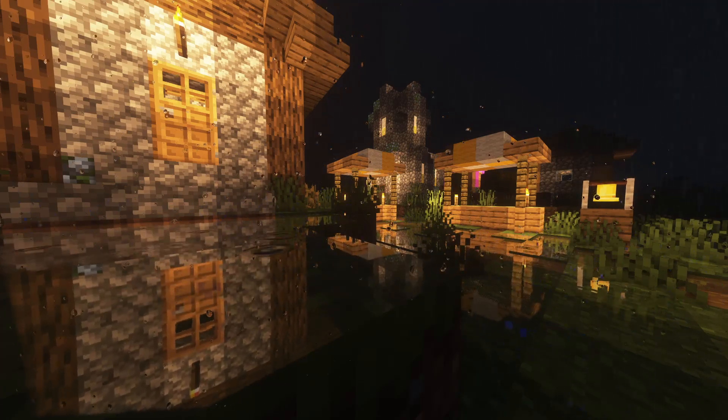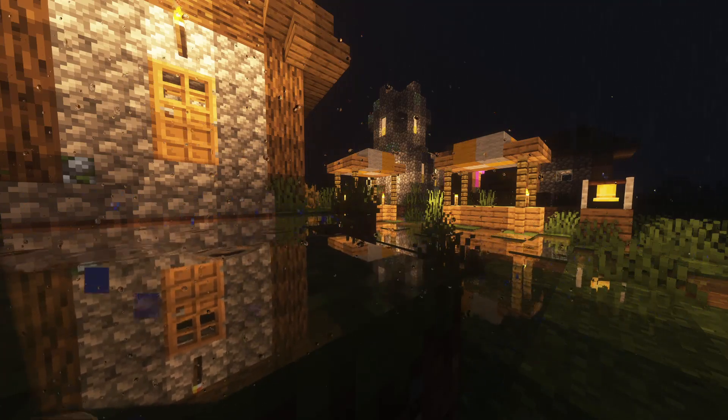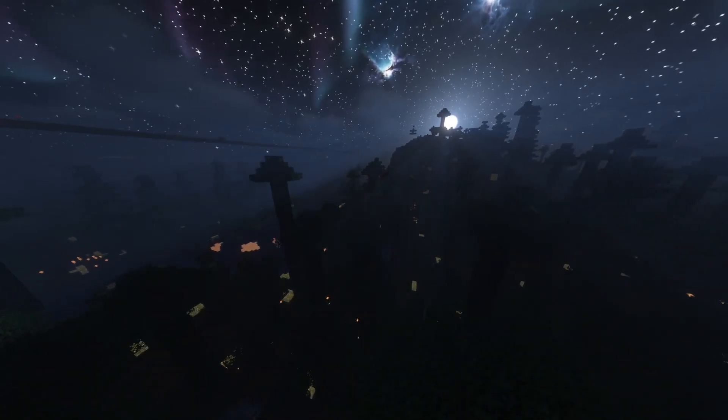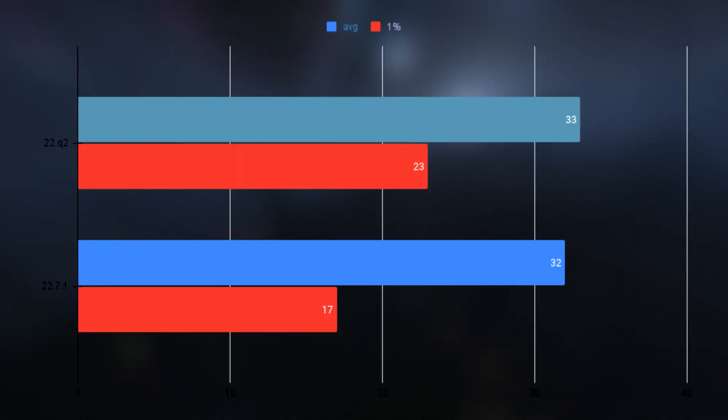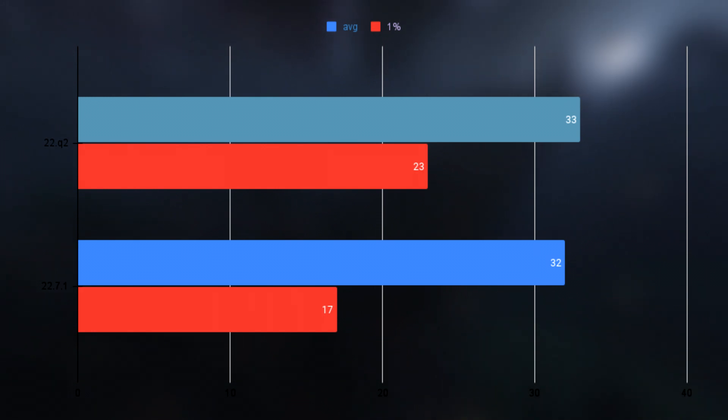I thought there might be some chunk streaming issues, so I did another benchmark with a static camera — the player did not move and no chunks were loaded during the benchmark. This time the old driver had an average of 736 and 1% lows of 287, while the new driver had an average of 916 and 1% lows of 446. So the moving benchmark consistently had a lower average frame rate with the new driver. I also briefly tested Minecraft with shaders, but performance was pretty much the same between the two drivers, with both around 33 FPS average and about 21 FPS 1% lows.